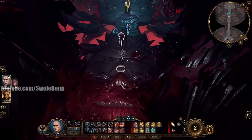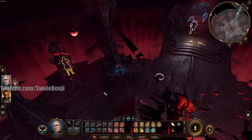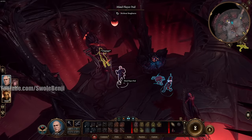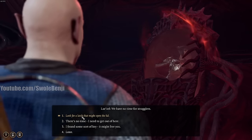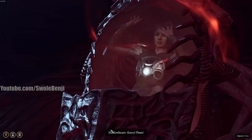We do want to rescue Shadowheart. You don't have to, but I highly recommend it — she's going to help us earn a lot of starting XP and get a pretty good sword for Lazel. Talk to the pod. She's demanding to be let out. Look for the latch to open the lid, find some sort of key.